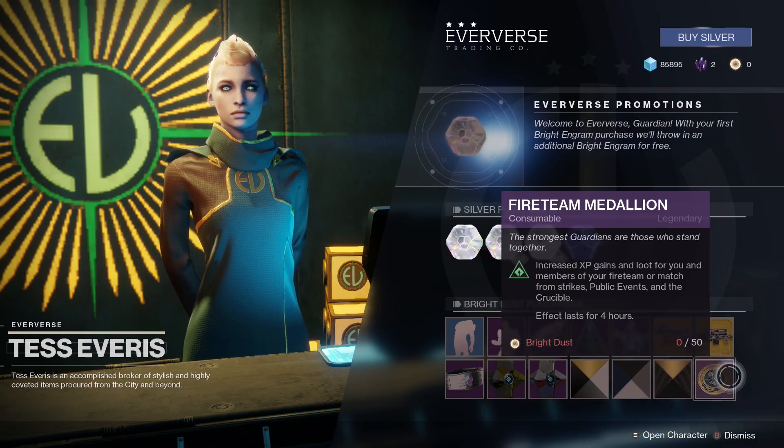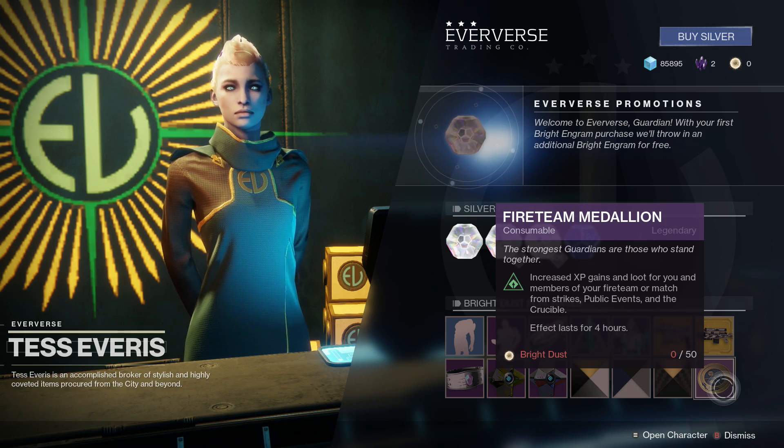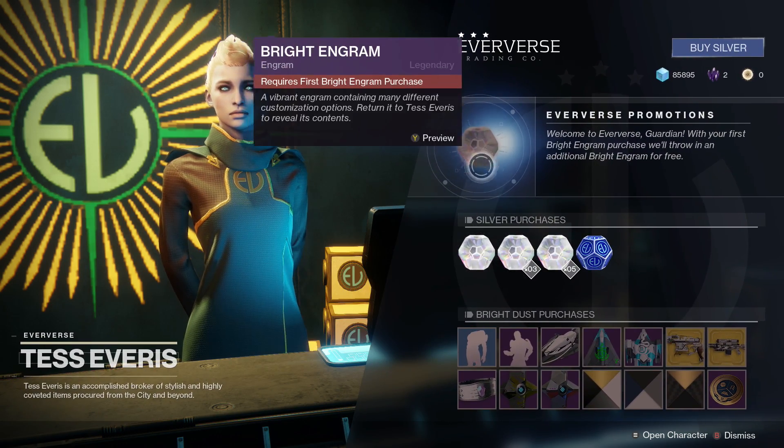The best way is using that coin while you're doing strikes, heroic events, public events — you want to get them to heroic, which is pretty easy to do. If this video gets a lot of views I will do a tutorial on that, because there's no point making a tutorial if no one wants it.